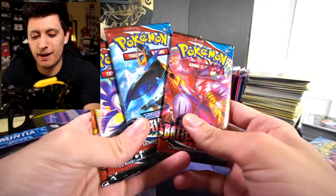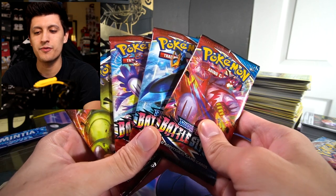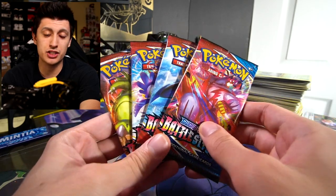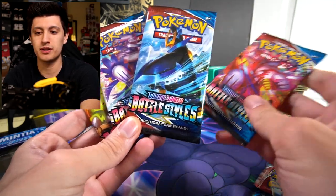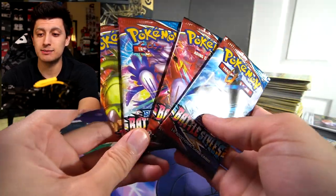We're also doing two giveaways for two packs of Battle Styles. Before we get into the packs, we have a full art set of Battle Styles packs and we're giving away two of these over the next two weeks — one in this video and one via a YouTube Short later this week. To enter, make sure you're subscribed, hit that like button, and comment below which art you want opened: the Urshifu Single Strike, Urshifu Rapid Strike, Empoleon, or Tyranitar pack.